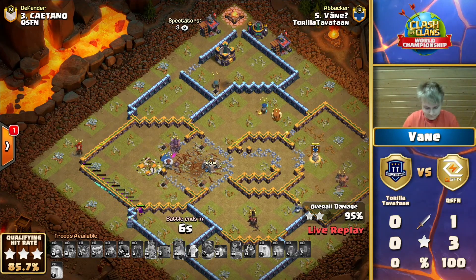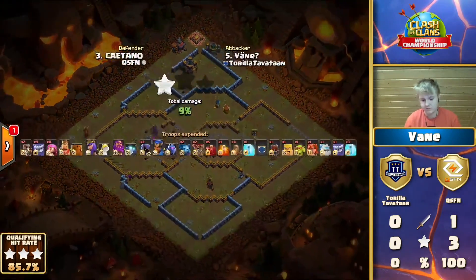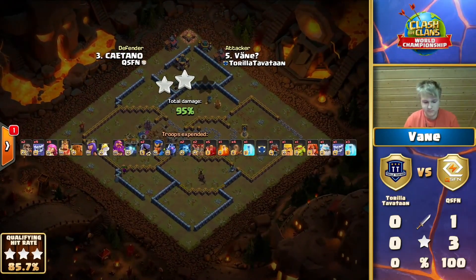QSFN is next - they can increase the lead or maybe give Thora Tavatan a chance of tying things up. It finishes with a 95% two-star. We had nine yetis, eight super archers, but the real kicker was there were no healers in the attack - I was thinking maybe a healer comes out of the log launcher, but no.